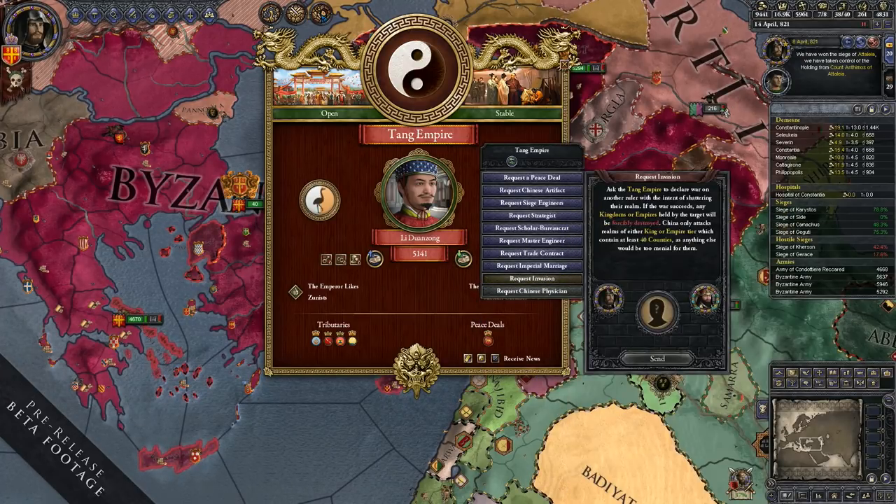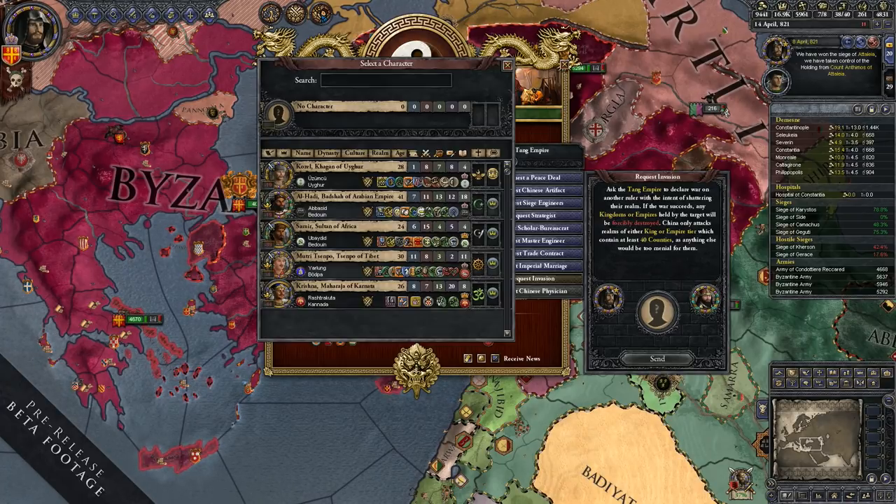If he wins that war, he won't actually take any territory on the map, but he will destroy the top-tier title of the targeted realm. So if it's the Abbasids, for example, it would fracture into all the vassal states, which is of course very useful.